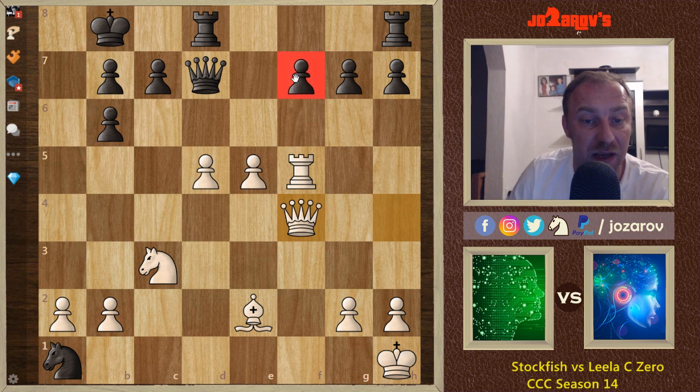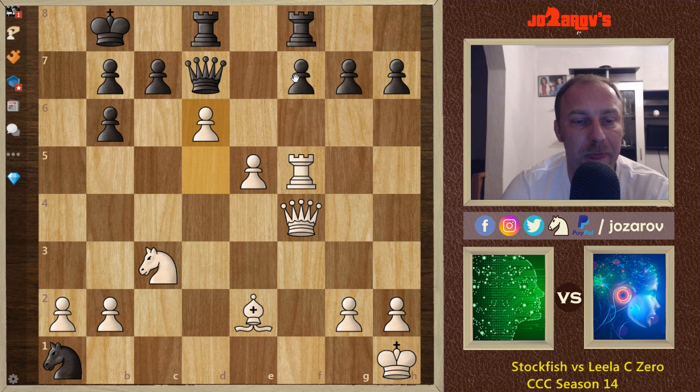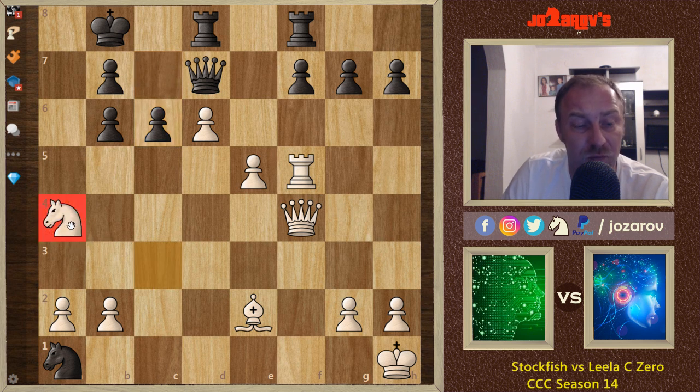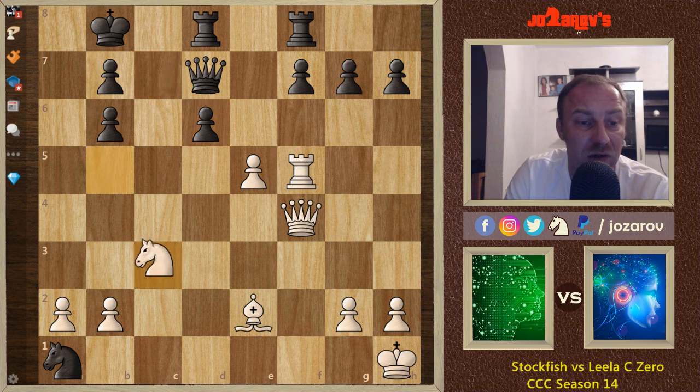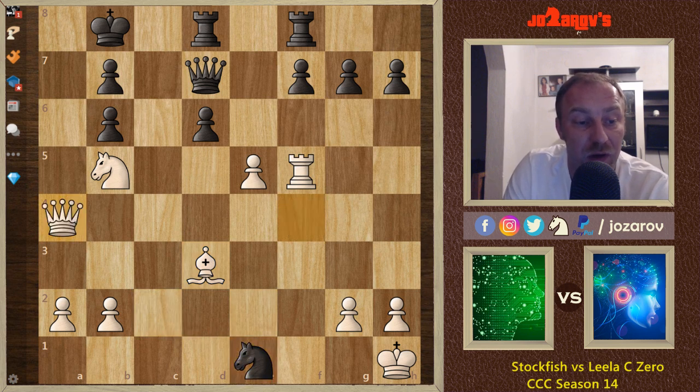After rook takes f5, Leela C0 tried king to b8, but now queen to f4 attacks the f7 weakness. Rook to f8 was played and now Stockfish plays the very dynamic move d6, using the pawns to activate pieces. If Black tries c6, knight to a4 is very tricky and queen to d4 is an idea. If c takes d6, then knight to b5 and it's basically game over — after knight to c2, bishop to d3, and Black has no good squares.